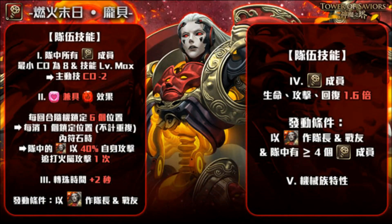On the right side, effect number four: machina members have their HP, attack, and recovery multiplied by 1.6x. Machina typically have poor base stats compared to other races, so this helps fix that. To trigger this, you need Pompeii as leader and ally, plus a team of four or more machina members — which isn't hard since dual Pompeii already counts as two. You could add Smilodon (a fire machina) and Li Te Guai or Agnesi to fulfill the four-machina requirement.